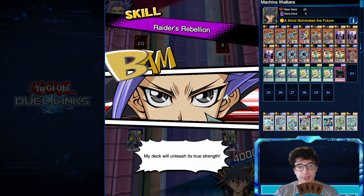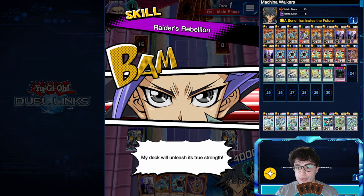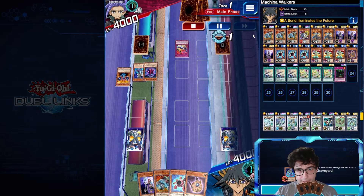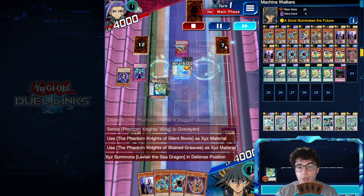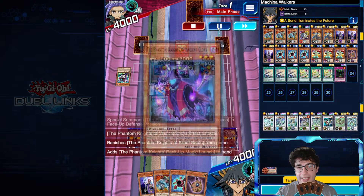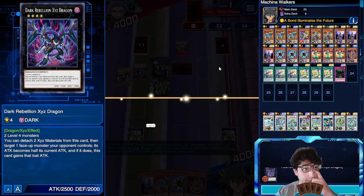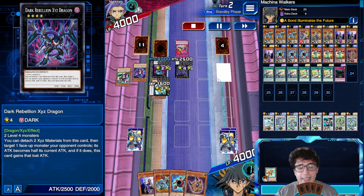Let's jump right into the replays. First replay — some of these are from the latest event for Synchro stuff, the Turbo Duels. We have Raiders with Breakable Mind, so we're gonna have Phantom Knights to begin with. Let's speed things up to see which kind of board we have to face going second. This guy has a couple of Break Sword, the Rank-Up-Magic quick-play spell, and a trap card ready — Dark Rebellion Xyz Dragon ranked up into Requiem — and he's done. It's our turn.